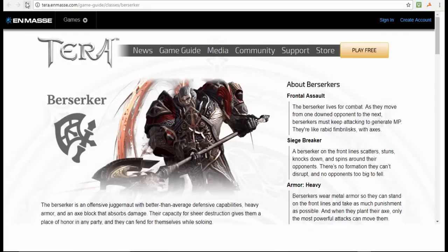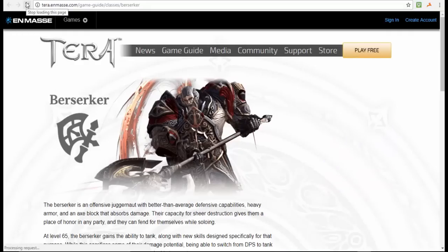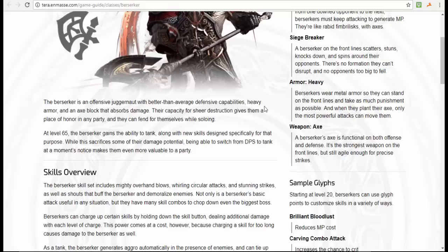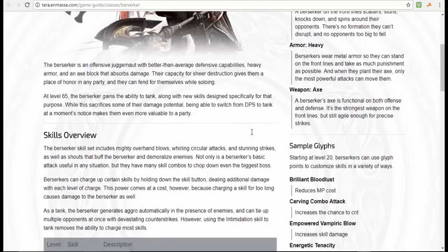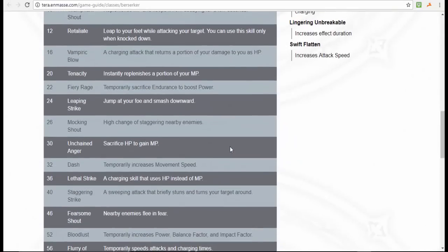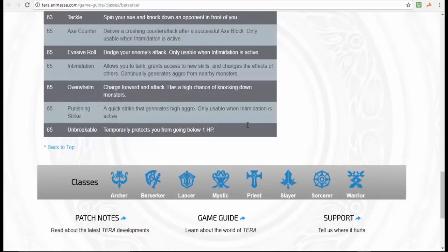The reason I chose Berserker: if you're a tank guy and you want to learn how to tank a big monster — which is what they call them in TERA — I recommend learning a tank class, and Berserker fits that. Berserker has very heavy armor and wields an axe. It has skills like Frontal Assault as its main ability. This class requires a lot of time because it's slow in attacking, but if your clan or team needs a tank and you're already a Berserker, I recommend it. It has one of the best skills in the game called Unbreakable, which temporarily protects you from going below 1 HP.